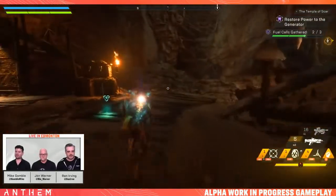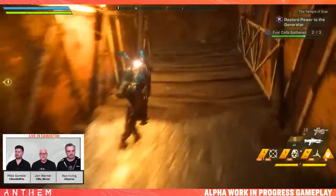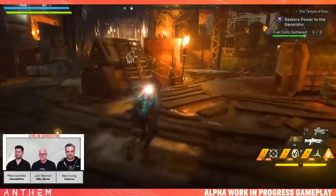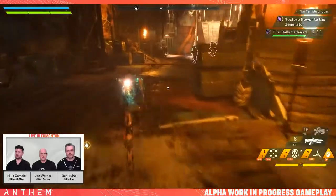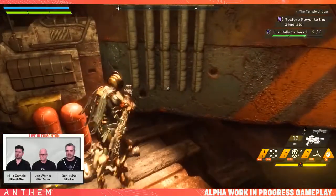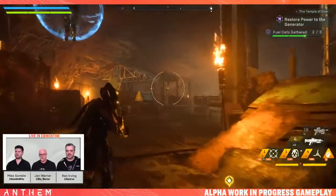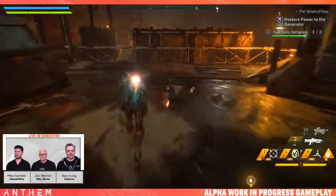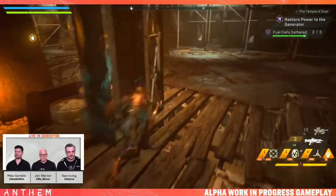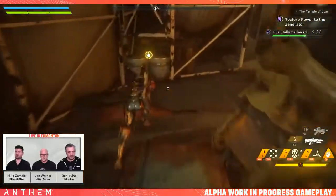What do you guys have for your weapons? I have a marksman rifle and a rare shotgun. What did we give you, Mike? I think you've got the double shotgun — it shoots two rounds. And then I gave you a pistol for your other one. So for some reason you're not picking up the thing, guys. Maybe one of us can get it. Sounds like a bug.